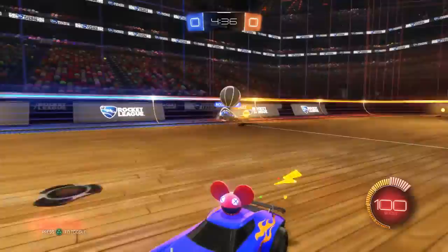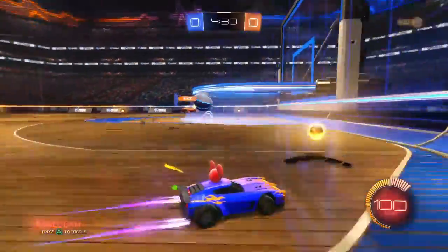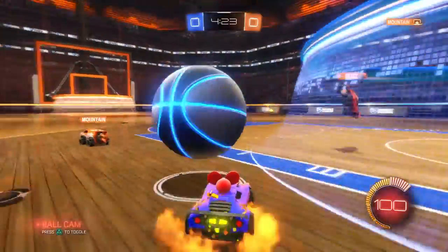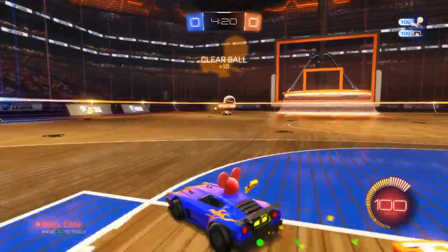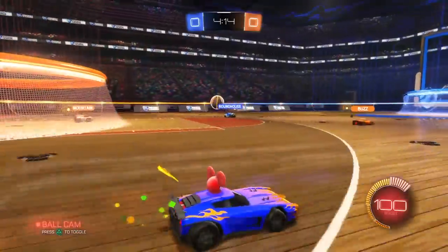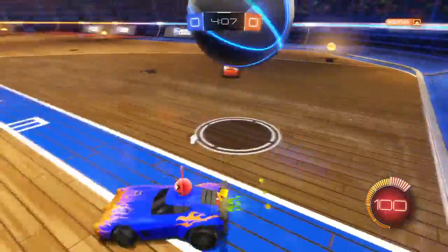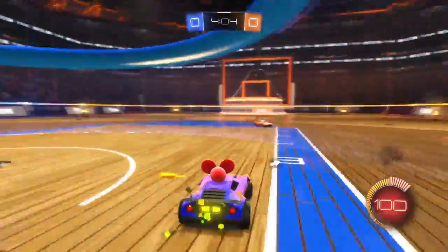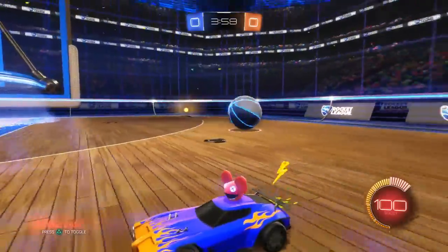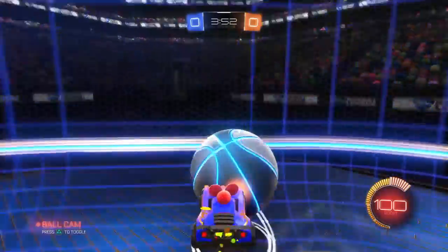It's called zero gravity. Right now I'm playing on the Expedition stage, and under the game modes you can select Hoops. Instead of a custom match or whatever, it'll be Hoops and you have to try to get the ball into these hoops — it won't work without getting it on top. And there's a new ball, the basketball, as you can see. This is the new stage, really cool by the way.